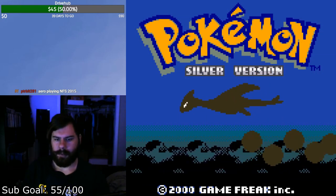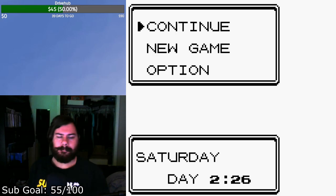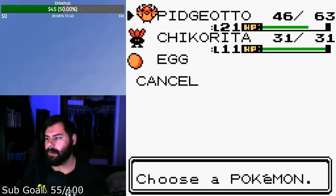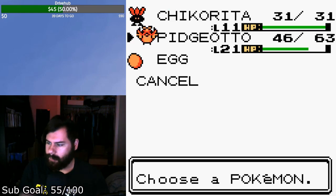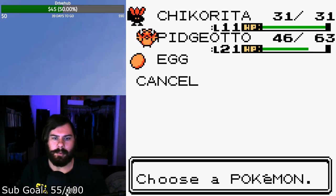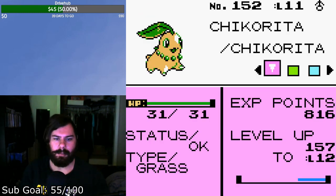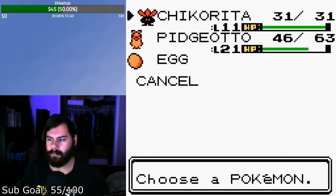Alright, next destination: Pokemon Silver version. There are some things to get in Silver. I didn't have to do nearly as much gameplay in Silver as I did in Gold — I went with Gold to do most of the heavy lifting for things outside of Crystal. For Silver there are only two things to add to the collection: first is Chikorita, the grass-type Johto starter, which I didn't actually use because Chikorita is very weak early game.